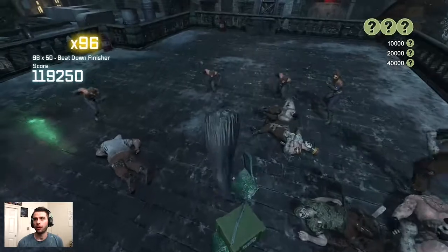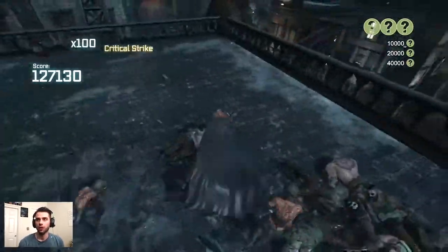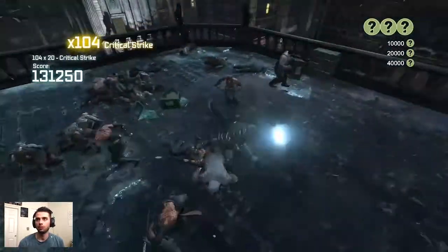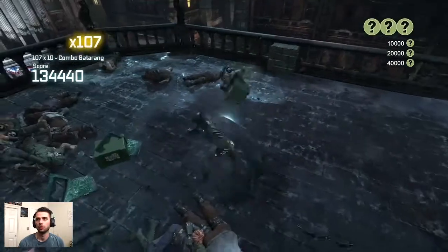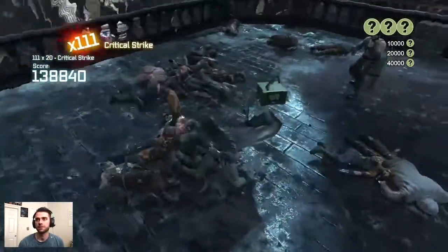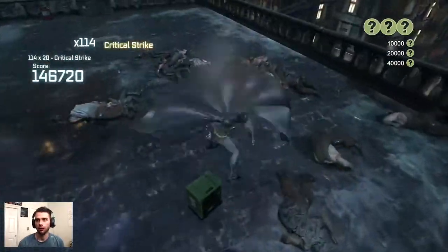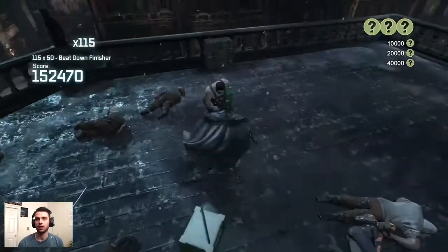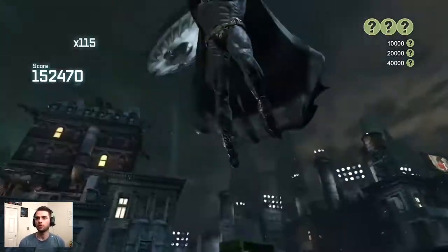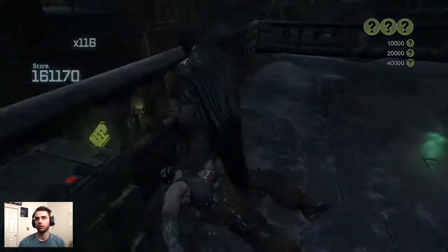One thing about the area-of-effect combo breaker: once you execute it, you can instantly KO the first enemy you do a regular strike on afterward. Finished up with all the ninjas and finally ended the round with our staple. There you have it — Rooftop Rumble extreme: perfect night, flawless free-flow all around. Very nice — almost hit that 200,000 score benchmark.